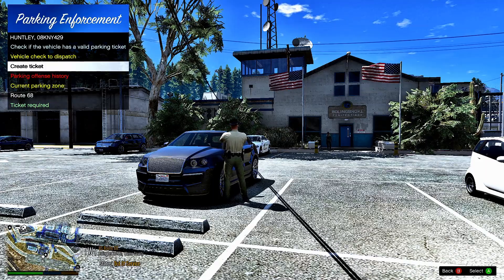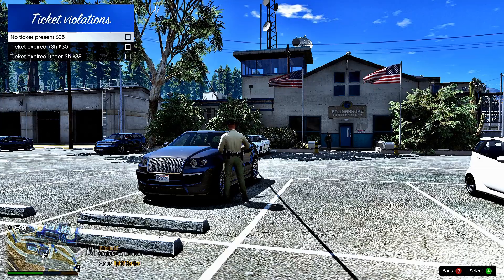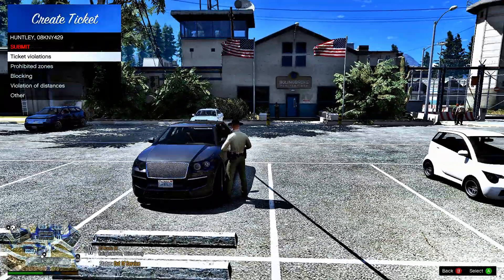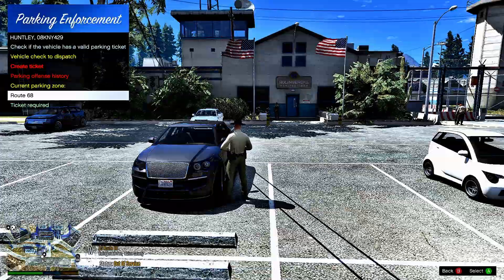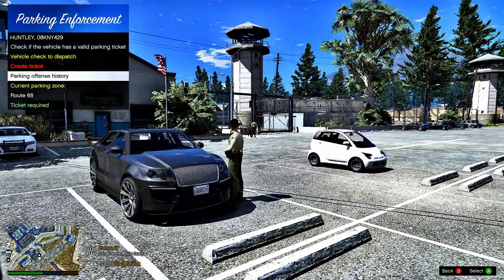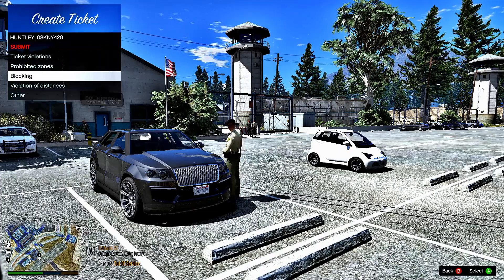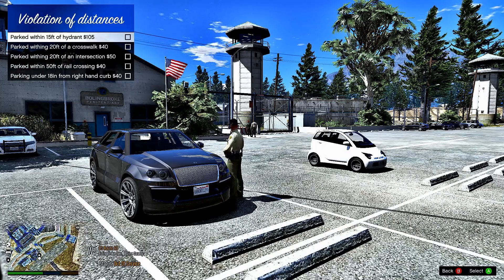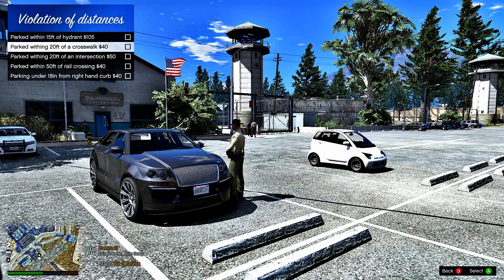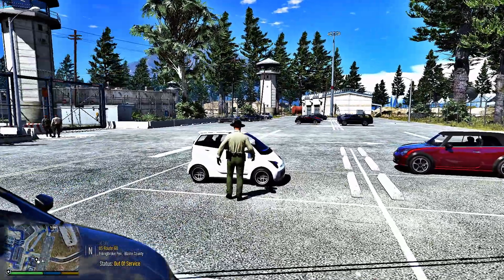Now you can go and create a ticket. Under ticket violations, this is Route 68 — a ticket is required to park here. When you create a ticket you can choose from violations like blocking, double parking, parking in front of hydrants — and right here: parked within 15 feet of a hydrant, crosswalk, and all sorts of other violations you can find around the city.